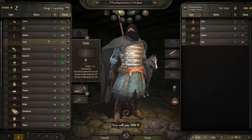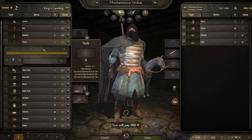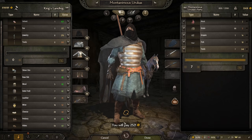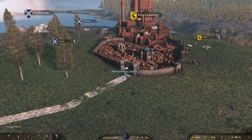Oh my God - Casterly Rock are buying these tools for 400 gold. Hopefully that rumor is correct. I'm going to buy them. I bought them for basically 200 - 2,500 total. Let's head our way to Casterly Rock and see.